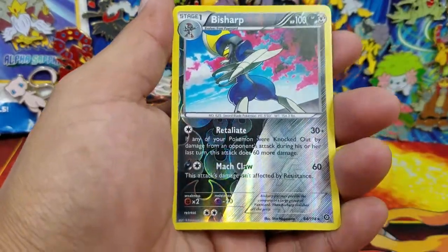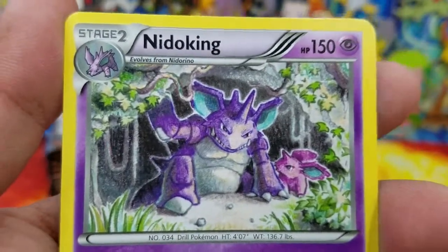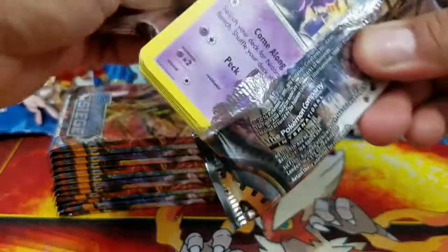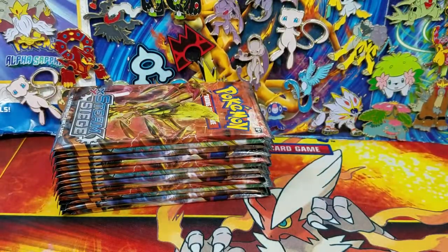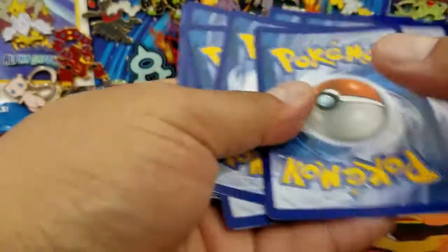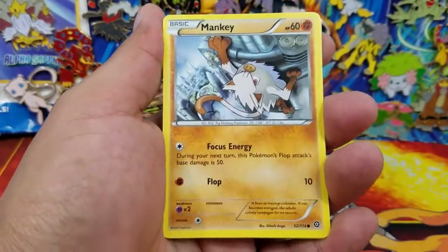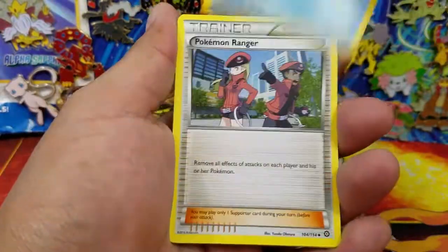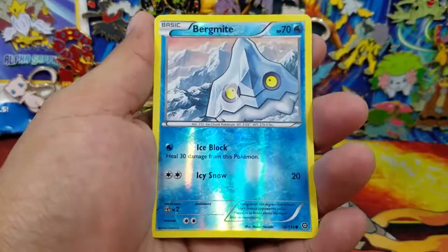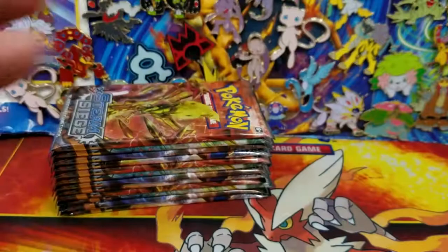Special Charge, a Bisharp Reverse Holo Rare, a Nidoking. I love the artwork - looks so retro, right? Awesome. I'm surprised that we have not pulled a Volcanion anything, because this set is just a Volcanion set. It's been all Gardevoir stuff, which is cool as well. I mean, I'm not the biggest fan of Gardevoir to be honest, but it's cool. Mantine, Pokemon Ranger, Ambipom, Needle Reno, Bergmite, Reverse Holo Common, and a Klingklang Holo Rare. Very cool.